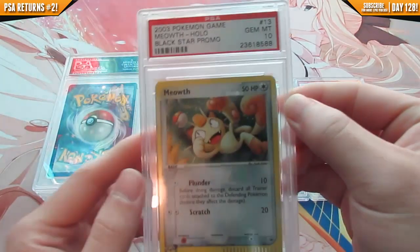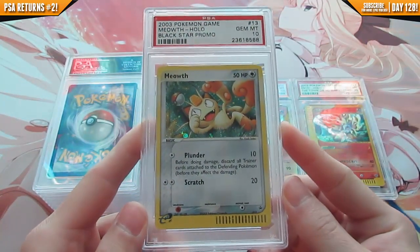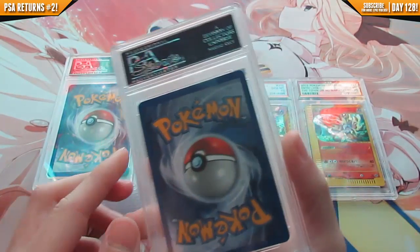Next up is the black star promo Meowth from the 2003 tin. I did send both the box toppers, and this one got gem mint 10 — very cool.